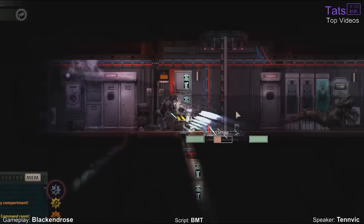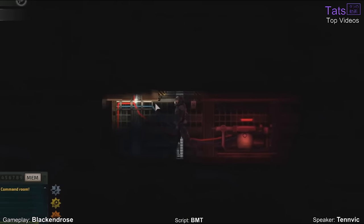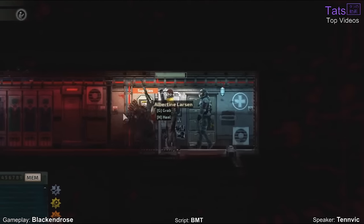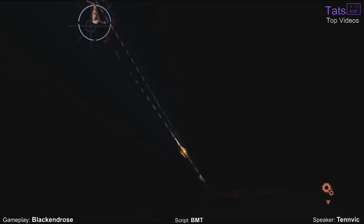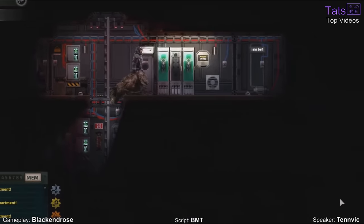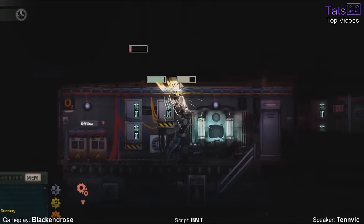Sonar signals echo through the silent depths, simultaneously revealing the presence of hidden monsters and bringing them close to your fragile ship. From the agile mud raptors to the powerful behemoths known as Tiger Threshers, each creature poses a serious threat to your survival. Submarine mounted turrets provide some form of defense, while personal firearms provide the last line of defense when the beasts breach the hull. But even the strongest defenses can collapse under the relentless onslaught. Damage to the hull must be repaired quickly to avoid catastrophic flooding and prevent your ship from succumbing to the crushing pressure of the abyss.